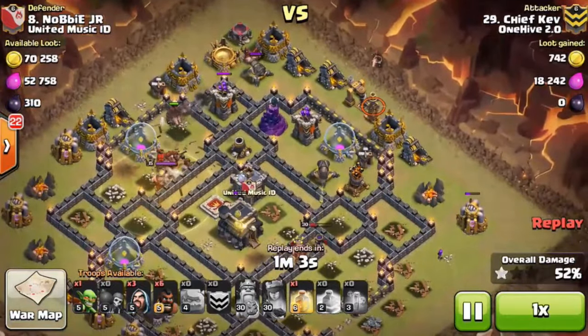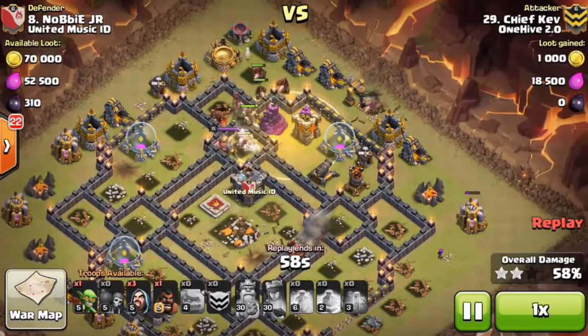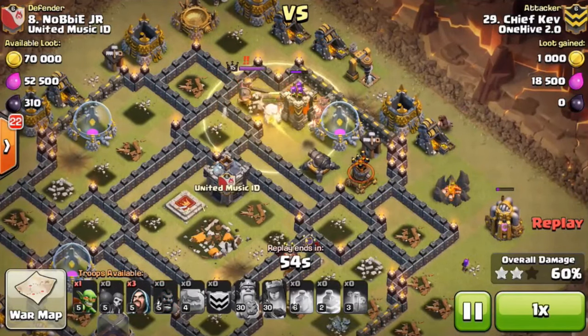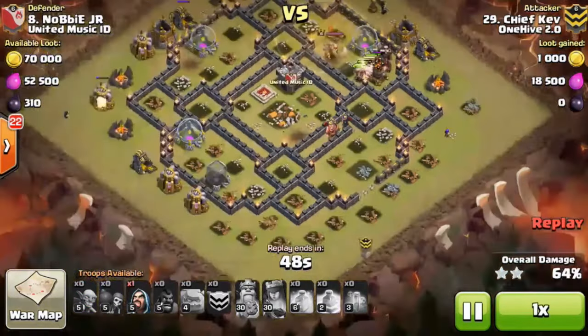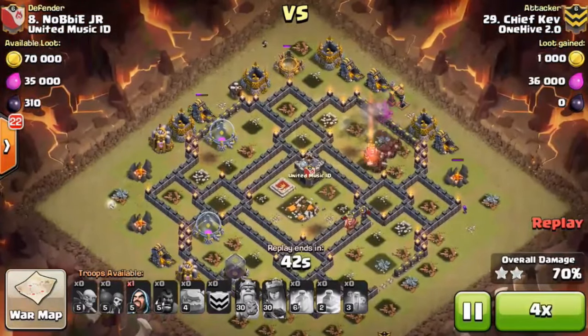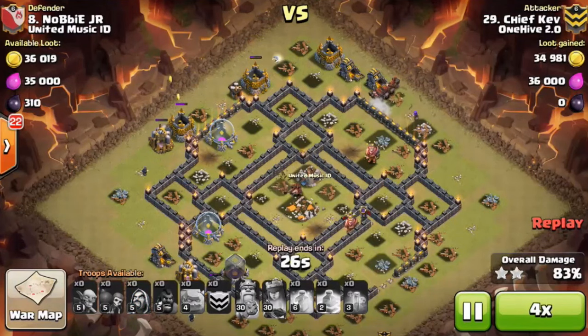The enemy queen is still alive banging on that town hall but she'll go down soon. He still has another heal, and look how many hogs he has left — about 20 plus. At the end of the day he wrecked the base; he came in on the back end cleaning up and just had too many hogs. It's funny — they're doing the warships right now and I need to get over there, so I'm going to pause this and continue in a moment.